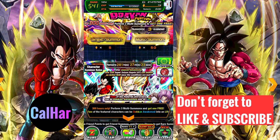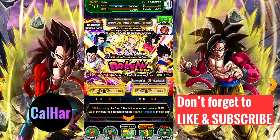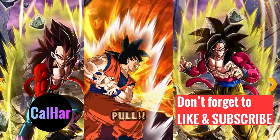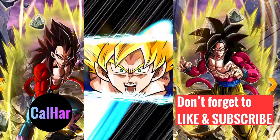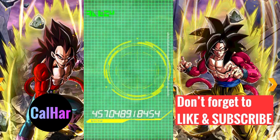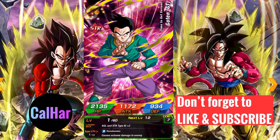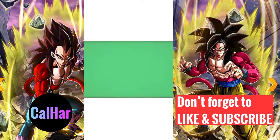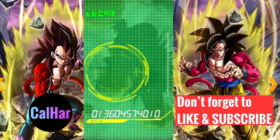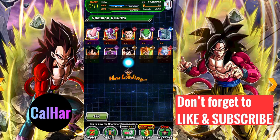I do have enough for one more multi summon right now. The Vegeta banner has been really good and I do want the Trunks, but let's try and get the Goku with our last multi. If you haven't already, hit like and subscribe — smash that subscribe button for awesome videos moving forward. Going into the last multi: Bulkalo, Freezer first form, Goten GT, Nail, Oceanus, Goku, Ginyu, Pan. This one's a bit dead — ended up with Weiss. Not bad, I think we've only got one dupe.